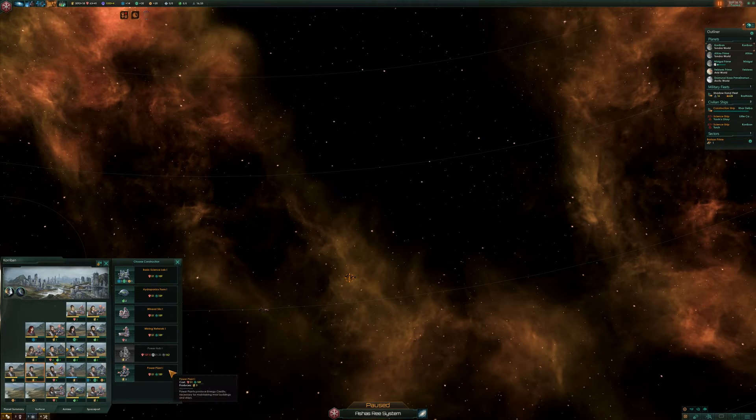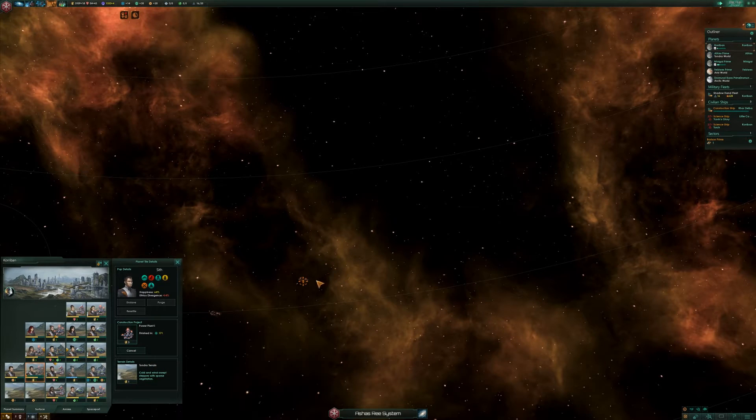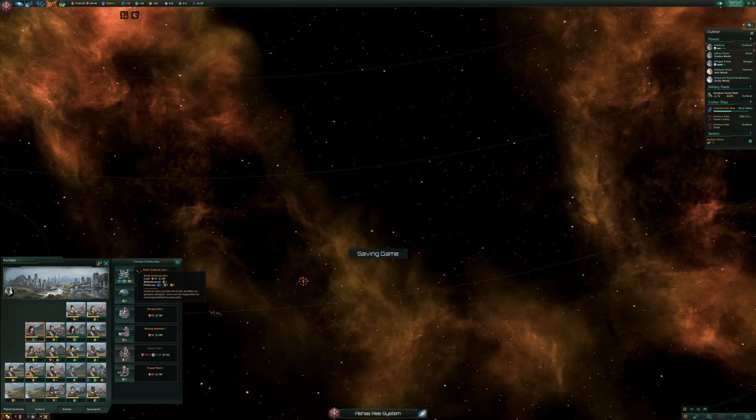Now we can finally improve this, so let's get a power plant. I think a power plant and some research facilities would be good next to improve our lands. There are a lot of options — build a basic lab here, build a basic lab here as soon as we can. We are lacking an increasingly large amount apparently, and you shall also in Korriban build another basic lab.